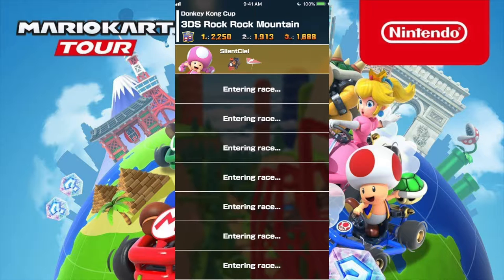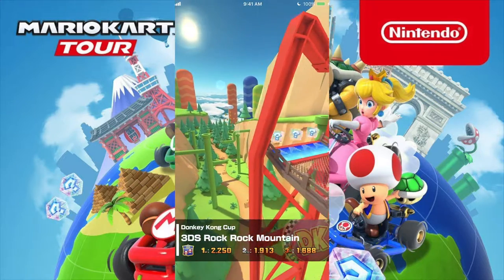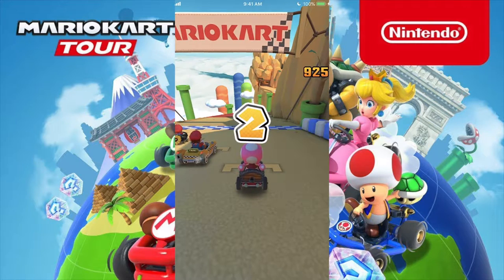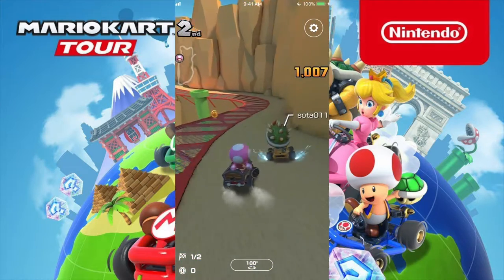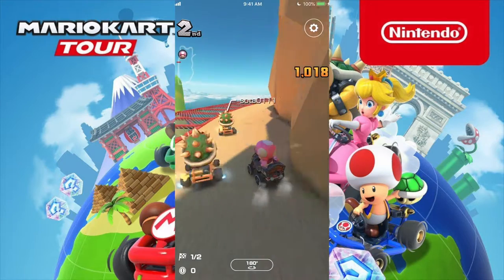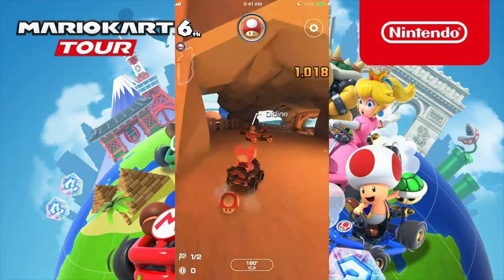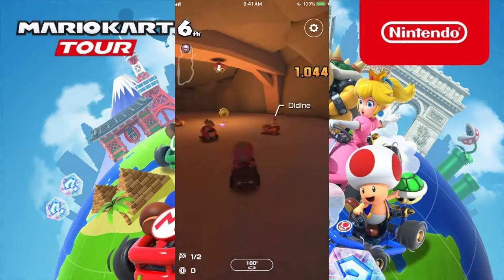We're going to do a second race and see how things go again. The world is fantastic — it's exactly like the console. Someone's got crazy taxi. Now we're going to change drift direction. The good thing about this game is you don't really fall off the cliffs, but you keep banging the walls, especially if you don't have the correct drift.